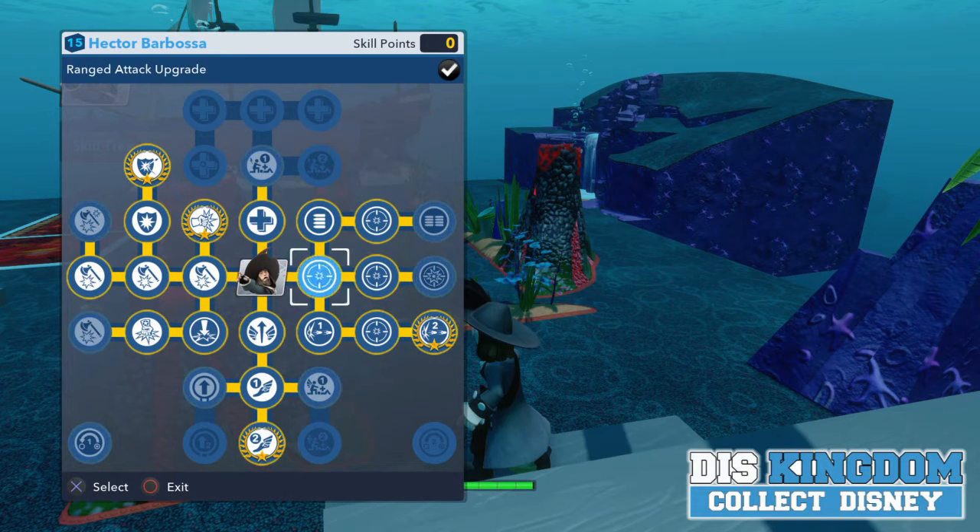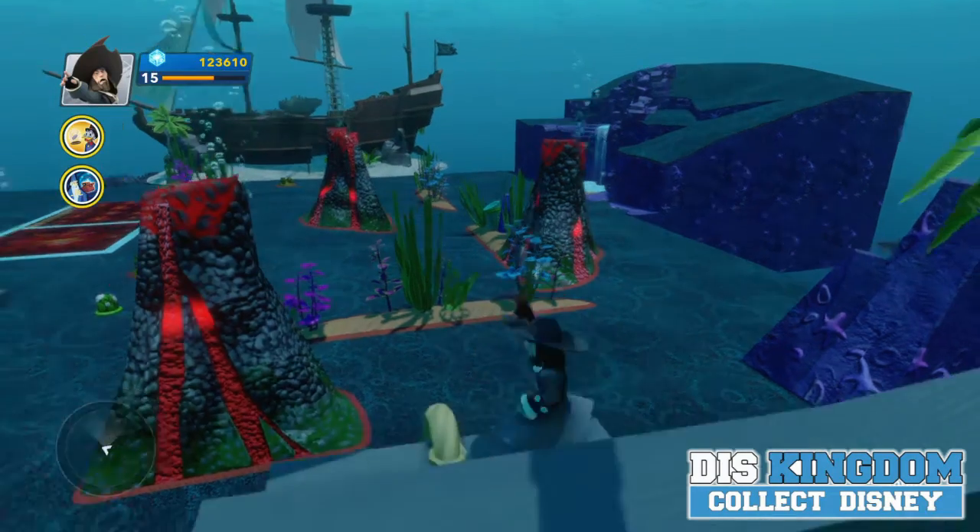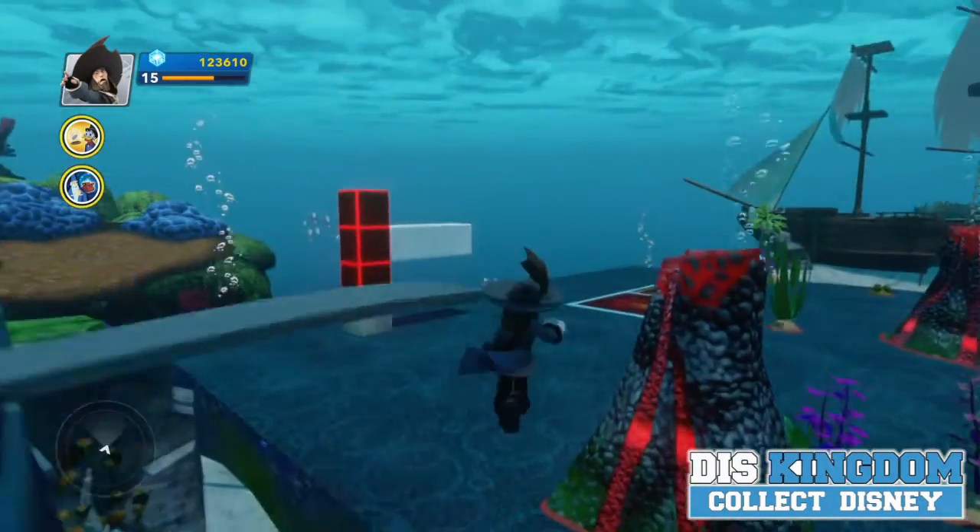Personally I would recommend going for the two side options because it evens him out against the 2.0 characters, since he is pretty weak on his own.